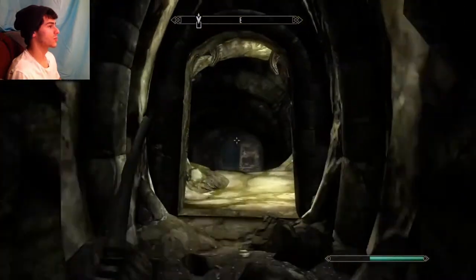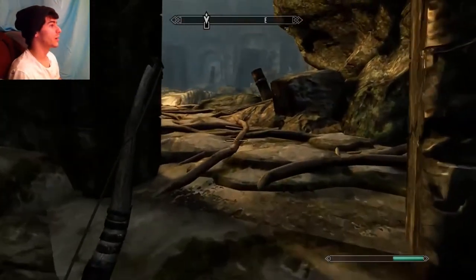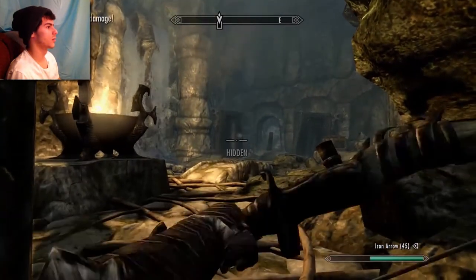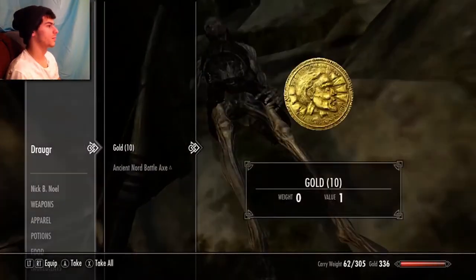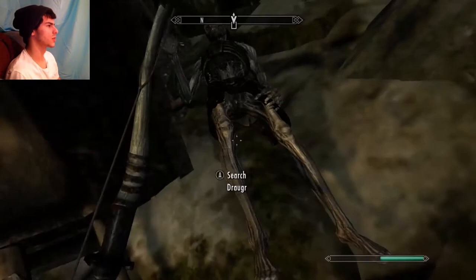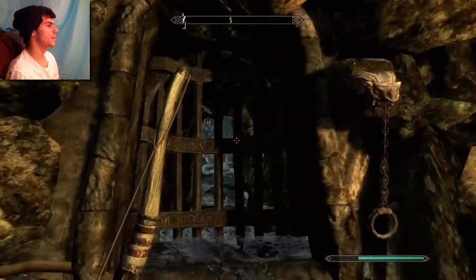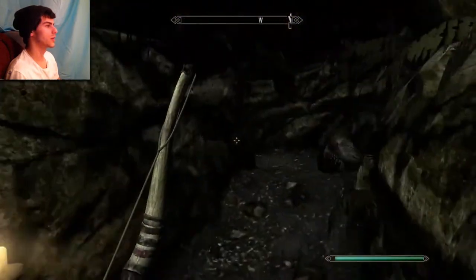I'm getting used to the Xbox controller, so hopefully it'll be good. I know this guy's going to pop out of this thing, so let's get ready. And one hit kill. I think now my sneak is doing way better. It's 30 now - that's good. I'm going to be using lots of light armor more often because I need the sneak, and when I have heavy armor it makes noise, so it's not a good idea.